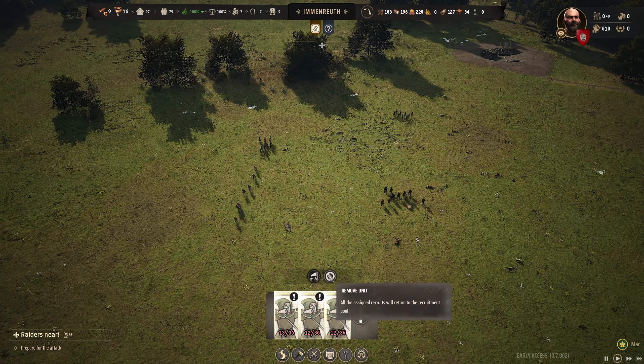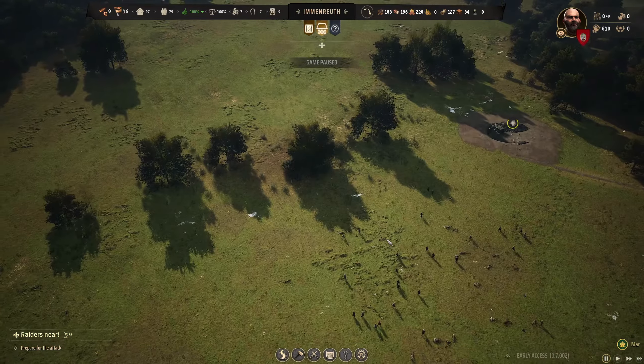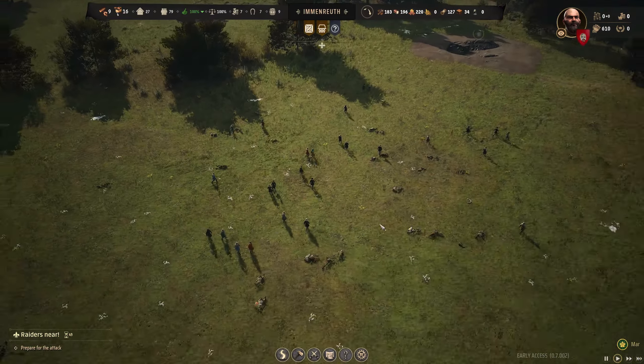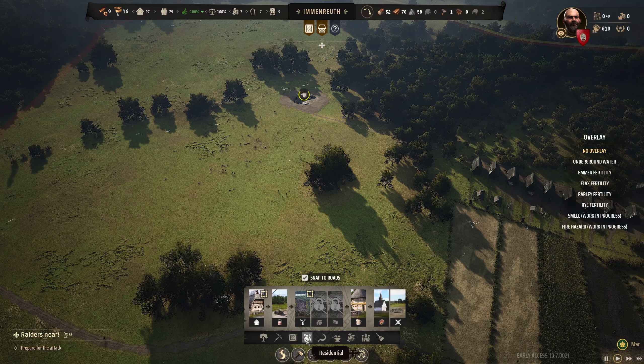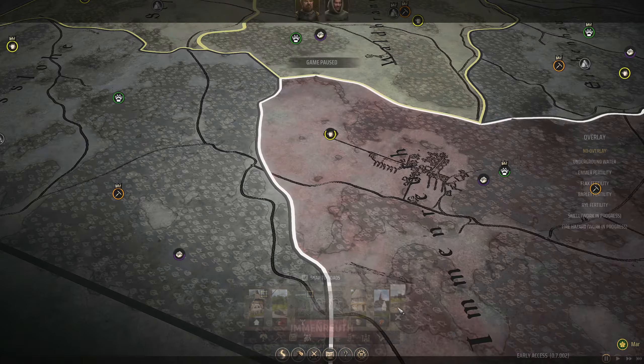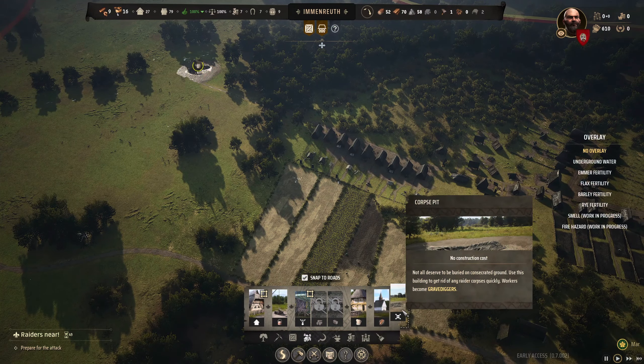We lost one dude — wait, did we? Oh man, there are so many bodies. We're actually going to have to build a burn pit now. If they die on your terrain it's sometimes better to meet them somewhere else. Usually I actually meet them on another location, but now we're going to have to build a corpse pit.